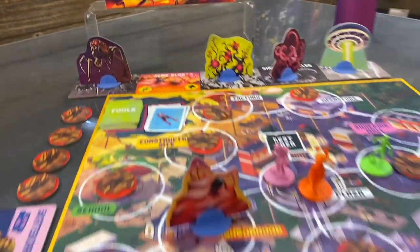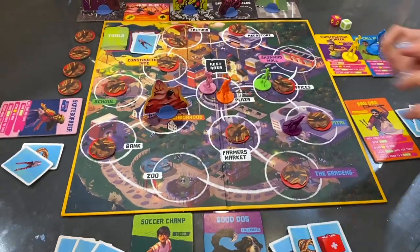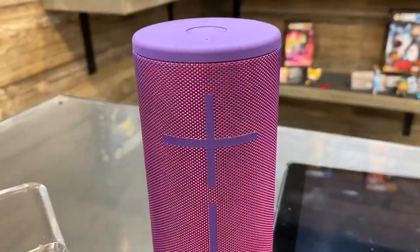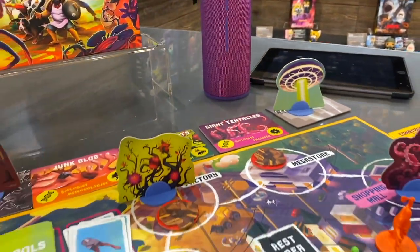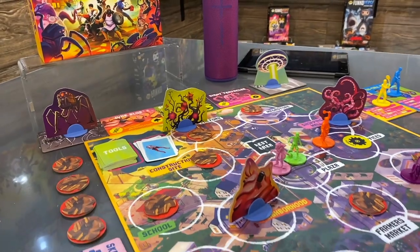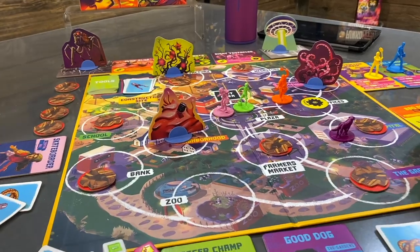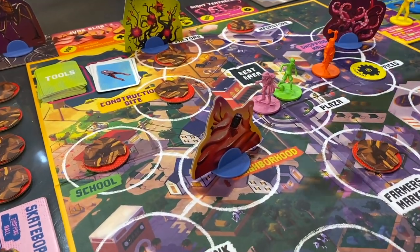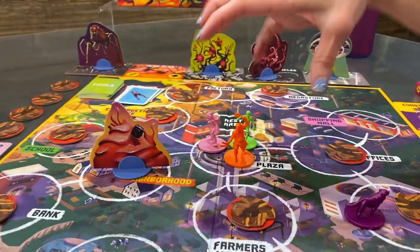This is The Last Defense — you have 20 minutes to save the city, and the game plays in exactly 20 minutes every time. It's driven by an app component that triggers events, plays music, and has newscasters telling you what to do. The app has been designed so all you see is the countdown timer — it doesn't require you to look back and forth, keeping all focus on the board and each other.